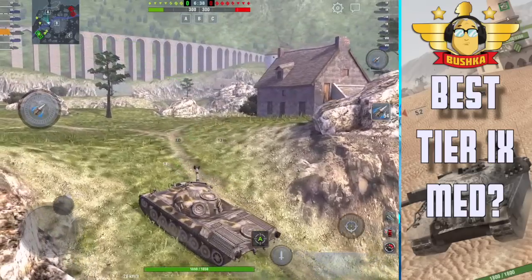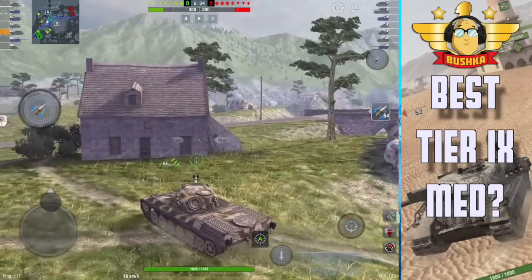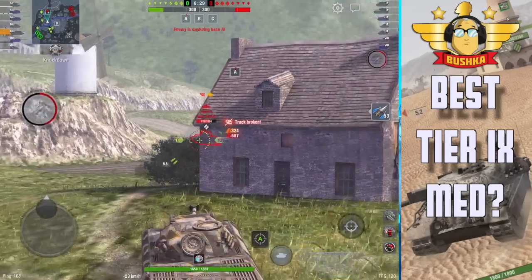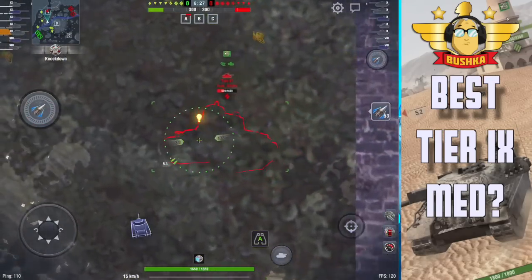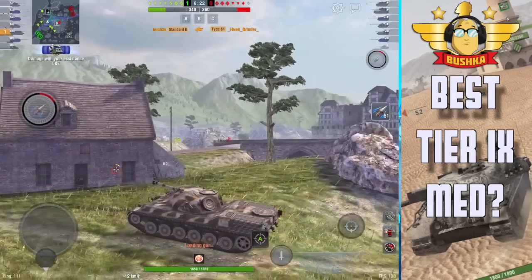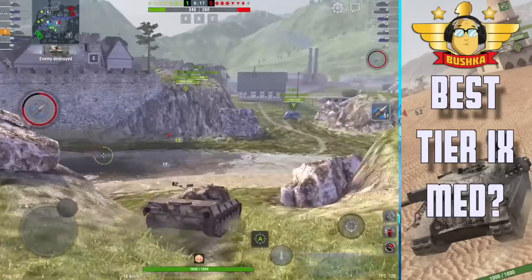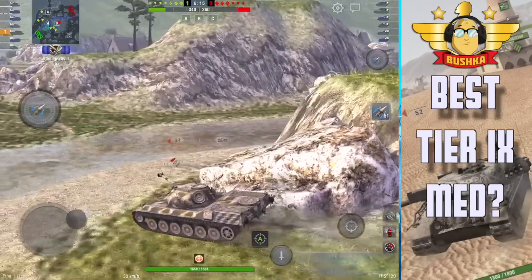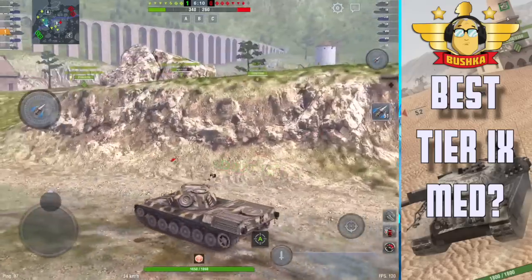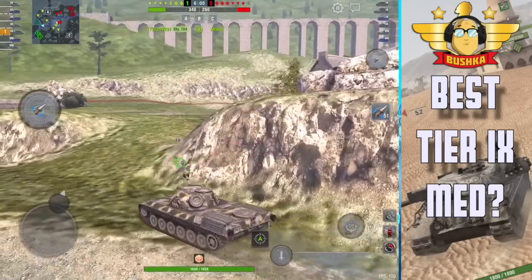Today's video is all about the Standard B - the tier 9 Euro medium in the Italian line that ends in the Progetto. I'd never driven this tank before, which is wild for me because I have driven the Progetto. I got the Progetto before it was released, grinding through this tank and arriving fully equipped with all the bells and whistles, but I forgot I got there without actually grinding the line.